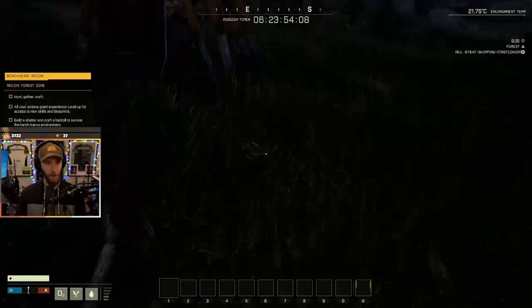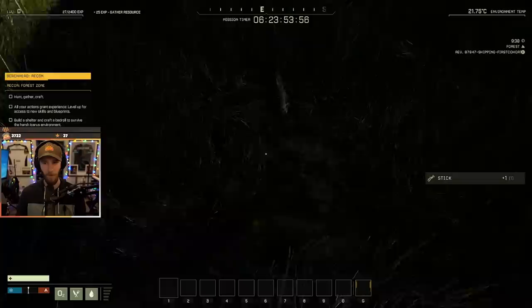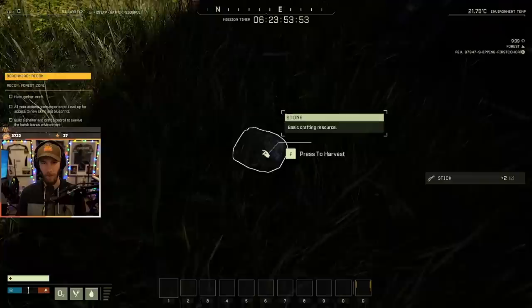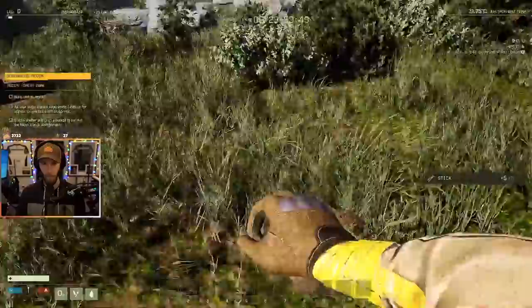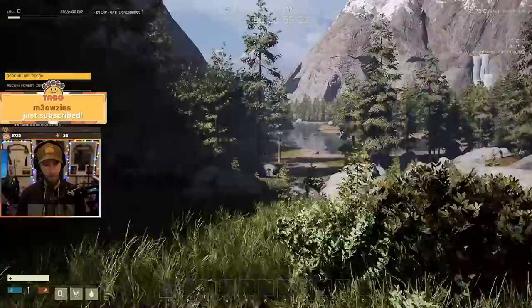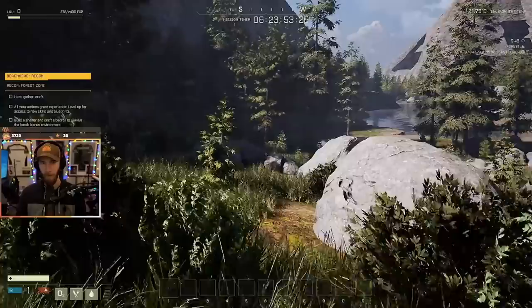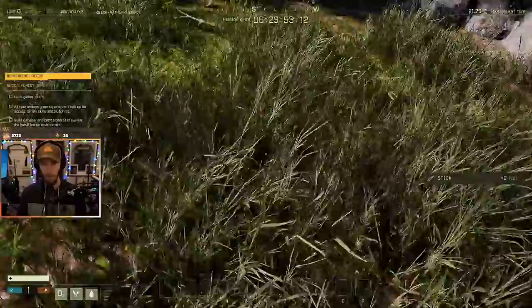All your actions grant experience. Level up for access to new skills and blueprints. Build a shelter and craft a bedroll to survive the harsh Icarus environment. Here's a stick — harvest. I'm getting XP for harvesting. Looks like we have temperature on the bottom left, oxygen, hunger, thirst, health. We have a mission timer — we have six days, 23 hours. Okay, so like this you can't harvest — you need an axe or something.